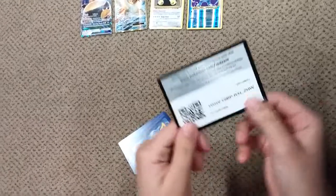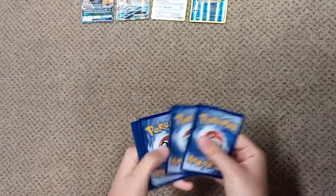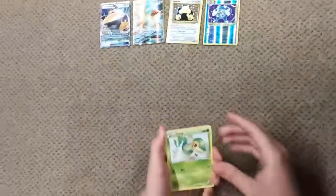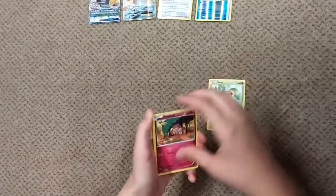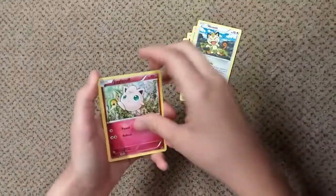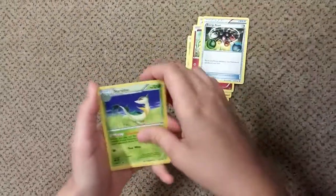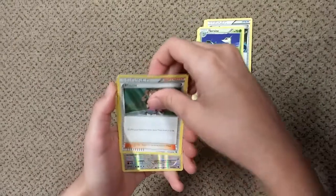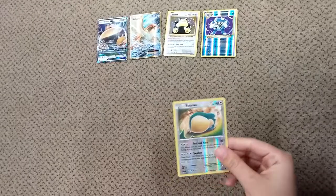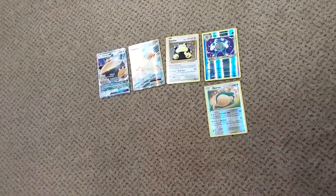Here's the code card. Snivy, Snubbull, Binnacle, Meowth, Jigglypuff, Trainer Energy Reset, Servine, Shauna, Snorlax, and a Mandibuzz. This is a Reverse Holo Snorlax — I'm going to put it over here. Rare.